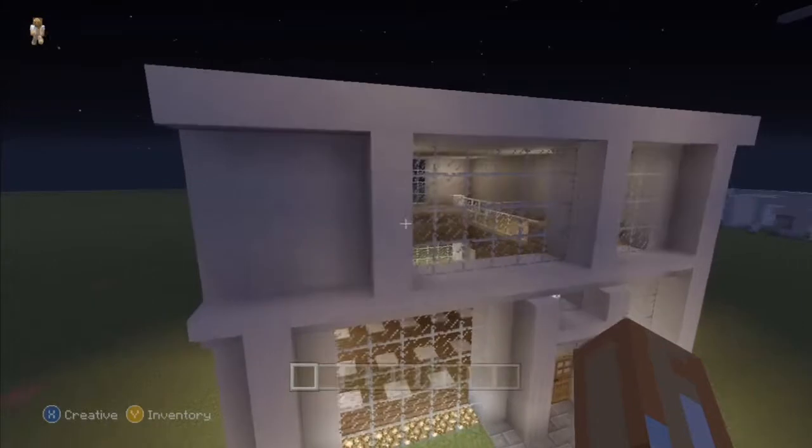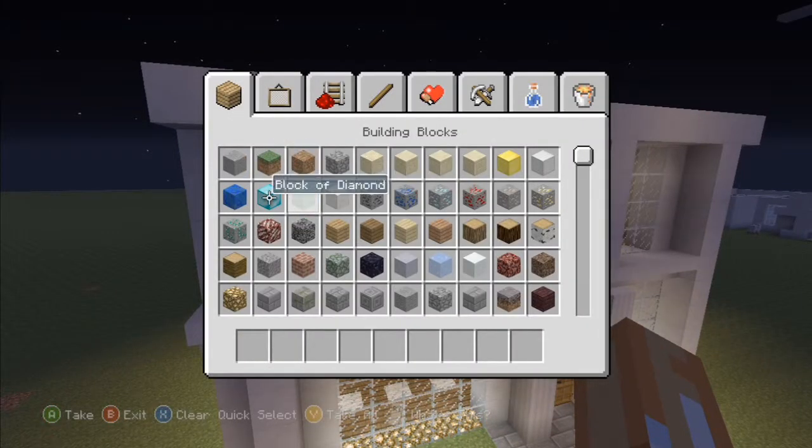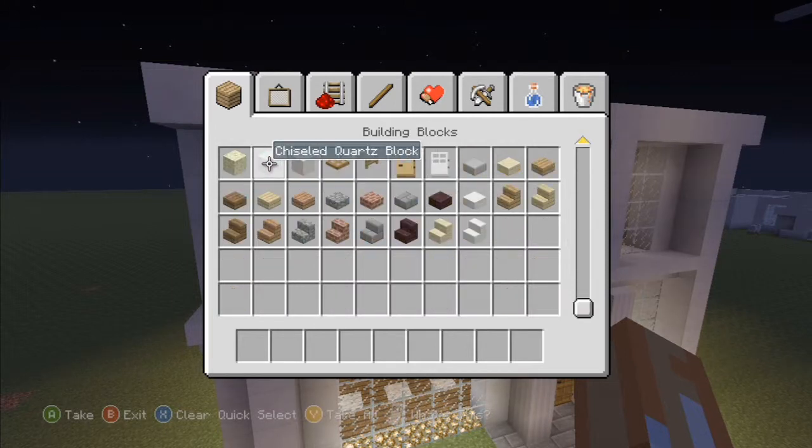I started out with making a quartz house, because they added quartz blocks. You can see right there — blocks, quartz. They also added the column ones and the chiseled quartz.